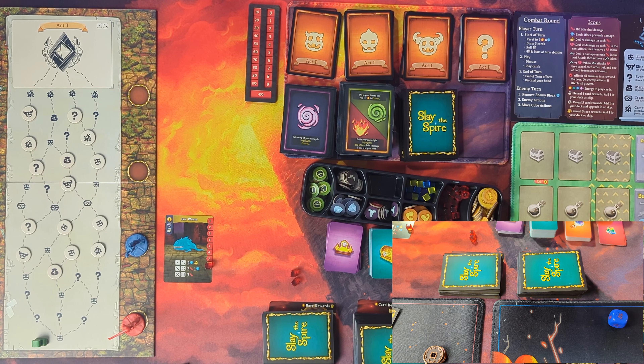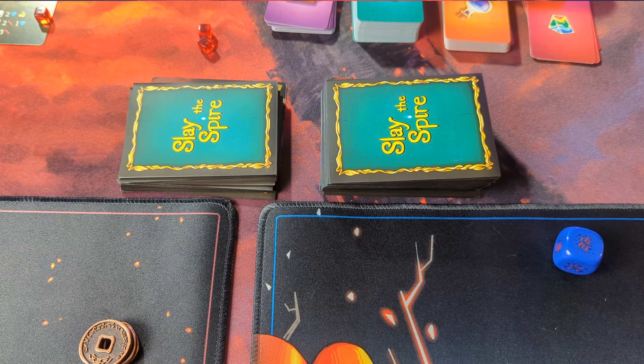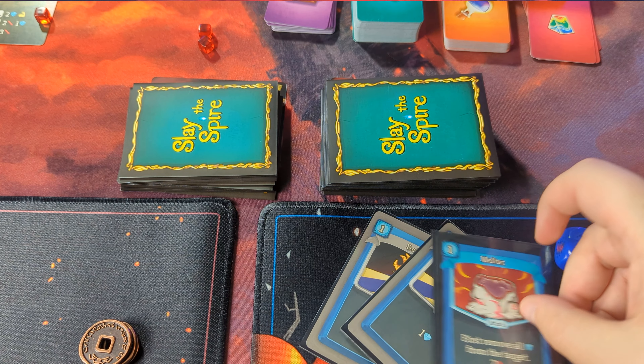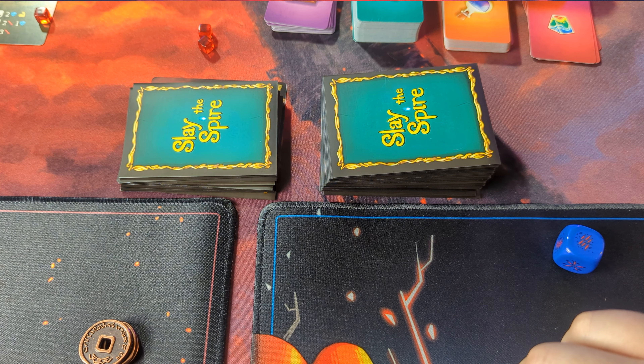When players are done playing cards, end-of-turn abilities happen and you discard any remaining cards in your hand. Our remaining cards go away — that is the end of the turn, then the enemy turn happens. Roll a die for the jaw worm attacking me. That is a six, so it deals three damage. I have one block, so my one block goes down and I take two damage. That returns it to our turn — drawing five new cards. I have to shuffle because I don't have any cards left, so I shuffle these and they go back into my draw pile.